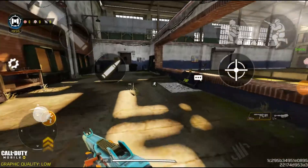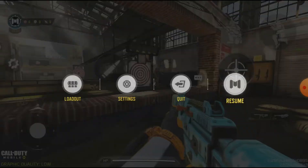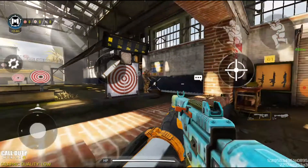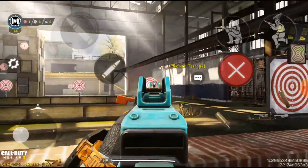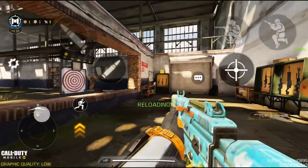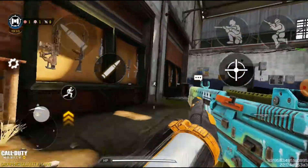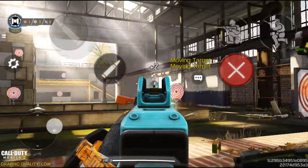This is the QQ9 Neon Grunge. I think the Neon Grunge QQ9 is the very first epic weapon you get in the Battle Pass. Here's the reload animation. I like the iron sight. This has no attachment — there was a red dot on it but I removed it.